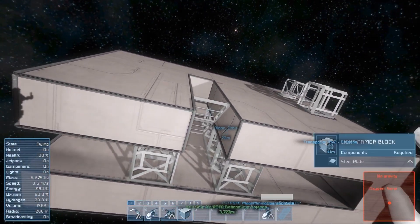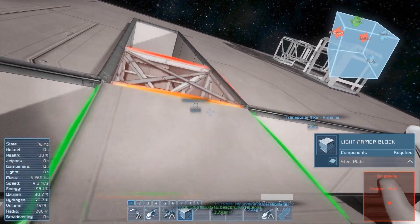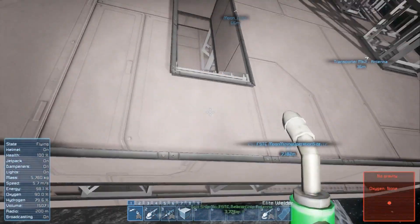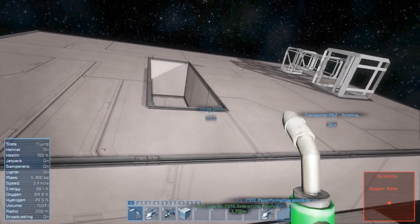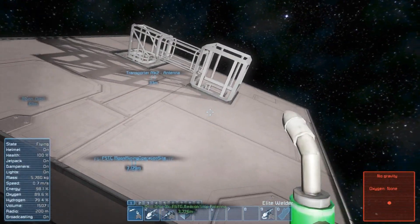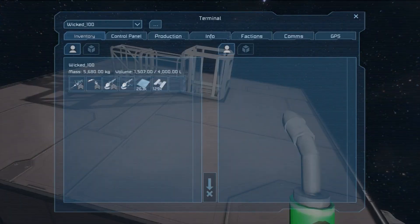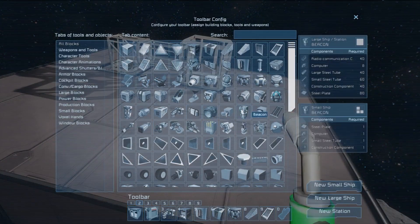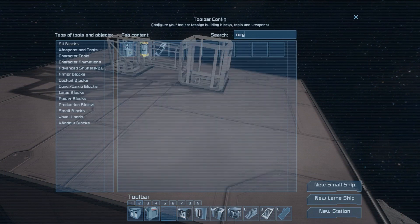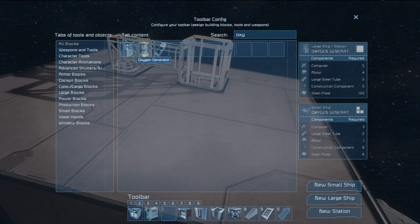Now I can finish the ceiling here. I'm gonna enter this area — I want to turn left for the oxygen thing. So I'm gonna connect the oxygen. I'm kinda thinking at the same time — I'm not very good at that. Oxygen generator.